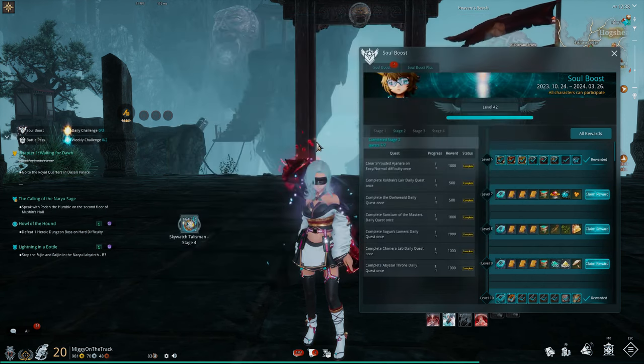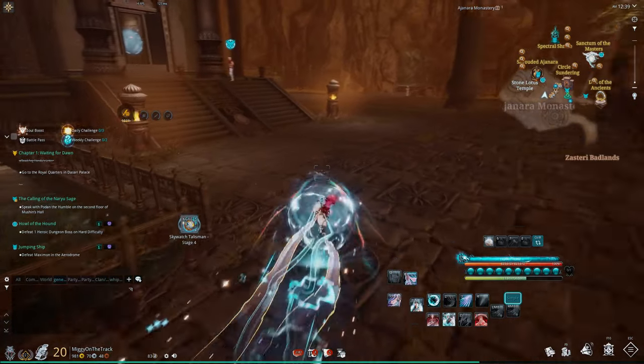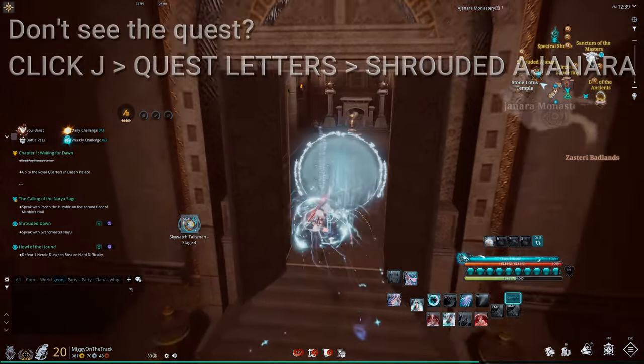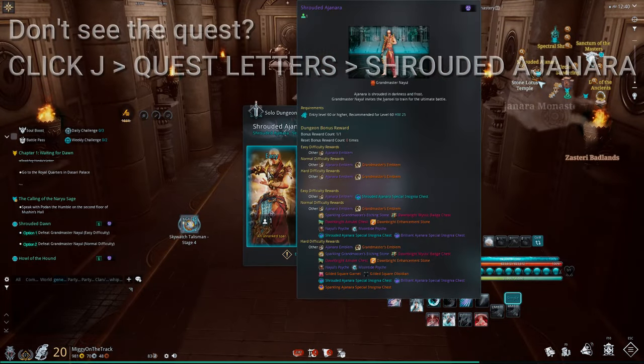Once you're there, go to the exact location. Go up the stairs and talk to the NPC. Collect your quests, go through the portal, collect your quests again, and select easy mode. It's that simple.